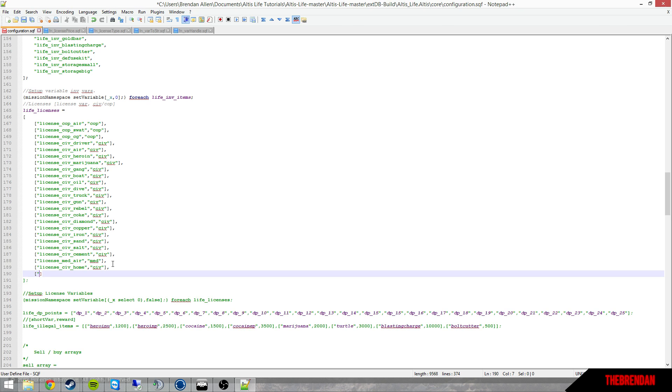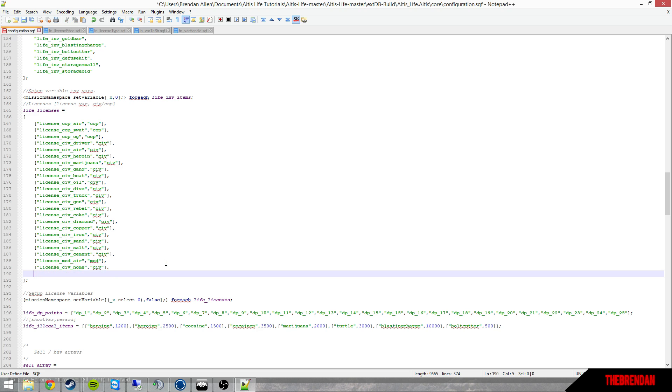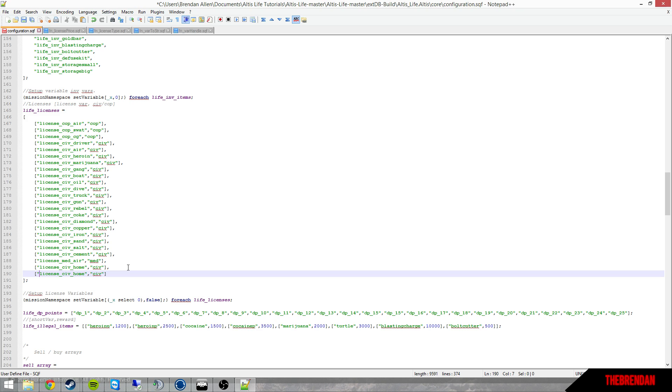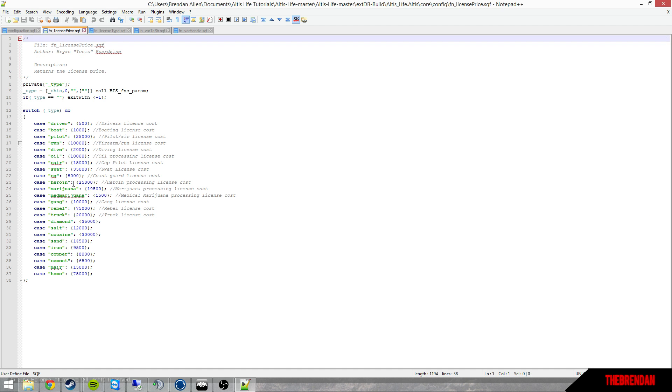Put your first brackets, then quotations. I highly recommend you copy the line above so you know you have a license that works. I'm going to make a passport license for civilians, so you'd use license_civ. For medics use underscore_med, for cops use underscore_cop. So it'll be life_civ_passport — this isn't the actual name that shows up in game, it's just what it'll be called throughout the files. Save that, then go into license_price.